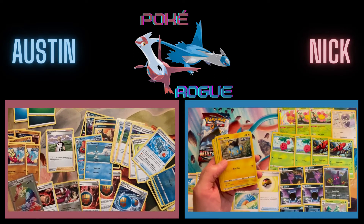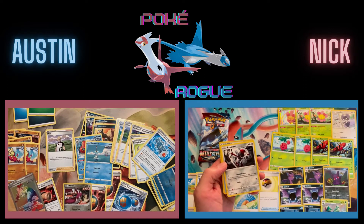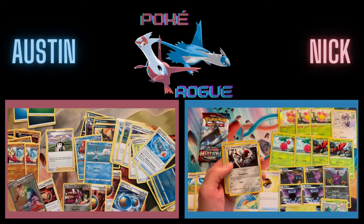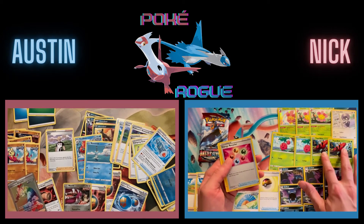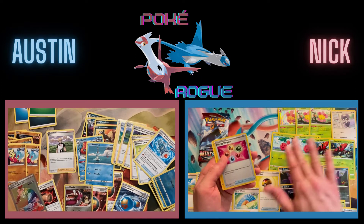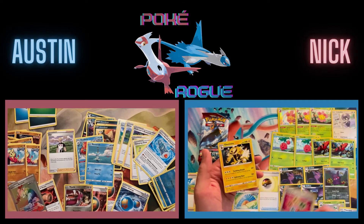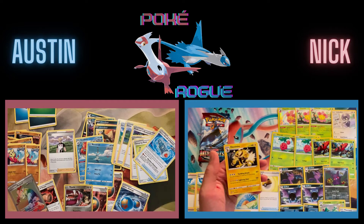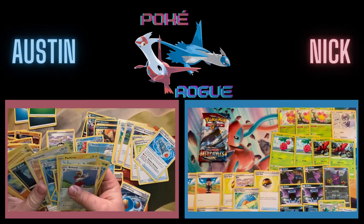I think this pack is just going to define my deck. I got this Mienshao — it's 100 damage and pretty much goes to anything. Another Energy Recycler. Based on the Tapu Bulus just discarding energy, this is going to become like a Turbo Tapu Bulu — Cherims accelerating three energy, blowing away those energies, getting them back with Energy Recycler, and continuing that pattern. I need to find a way to slow you down and get some fire in if I can.